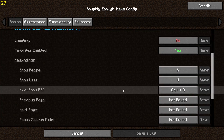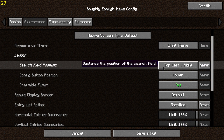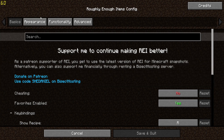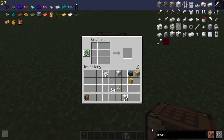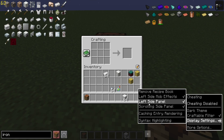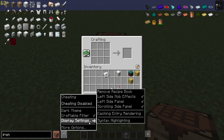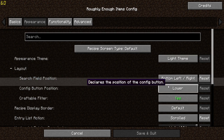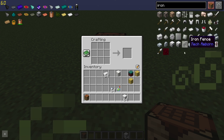Now you can also change where the search bar is positioned. By default, and where I usually like to have it, is in the middle. But you can have it at the bottom left, or if you have the panel switched to the left side it'll be at the bottom right. You can also have the search bar and config button at the top if you prefer.